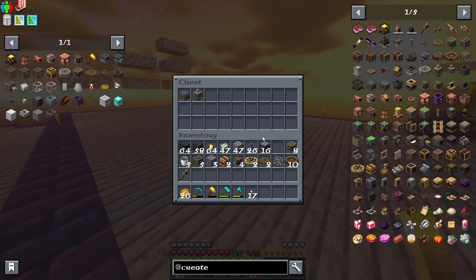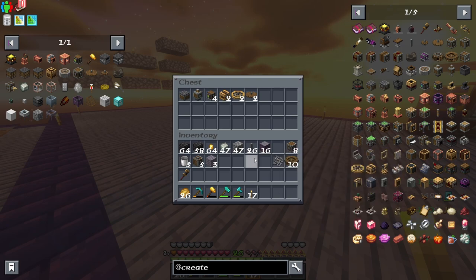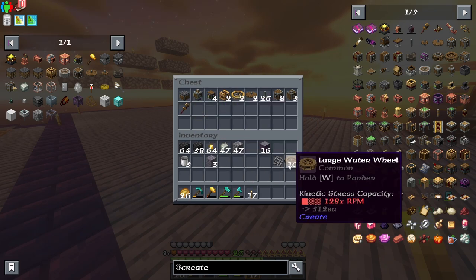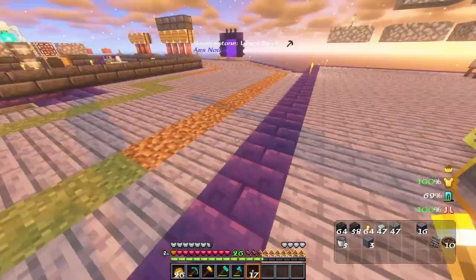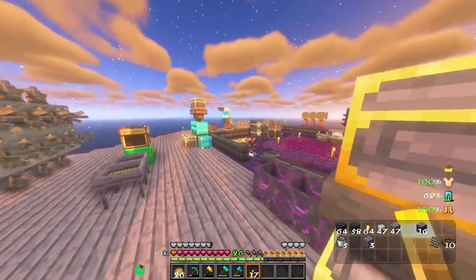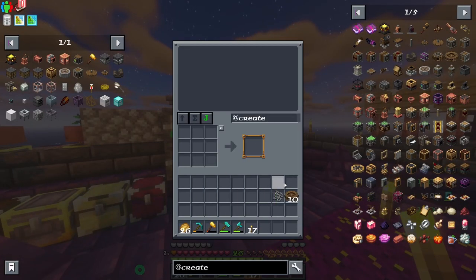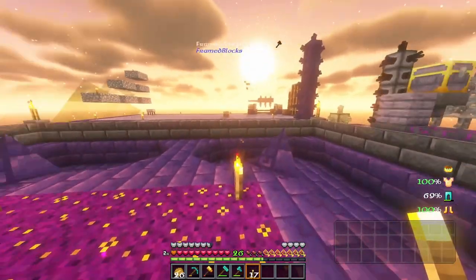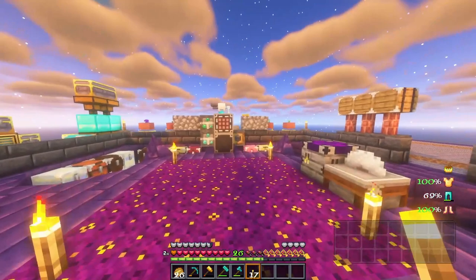I think the steam engine would probably be our best solution, because with four steam engines you can get up to like 72,000 stress units, and I think that's what we're going to need to run all of this. The water wheels aren't bad — it'll give me five thousand stress units — but it won't be enough to run everything. So we're going to skip that and go make what we need.